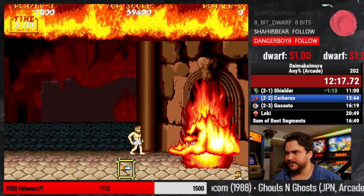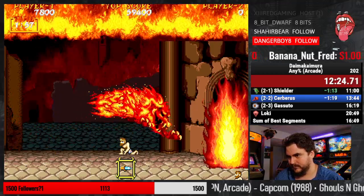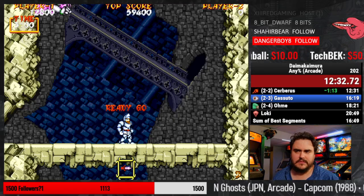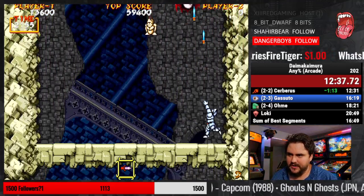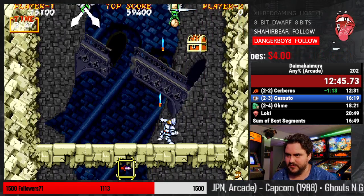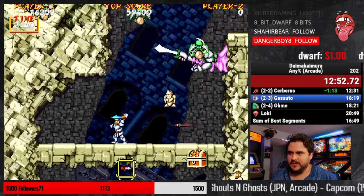Still doing okay. We'll take that key. No shame in the death — let's go. So now we want to keep the knife. Maybe we'll get some golden armor here just for fun. But these spawns are a lot crazier in this second loop, so we need to be on our toes.